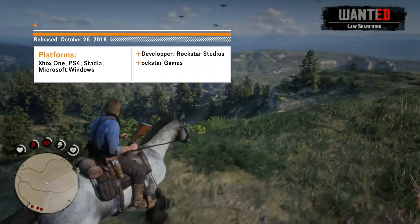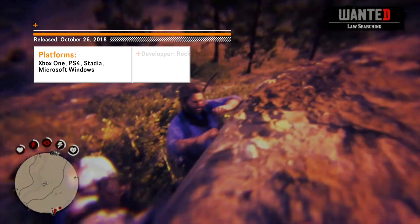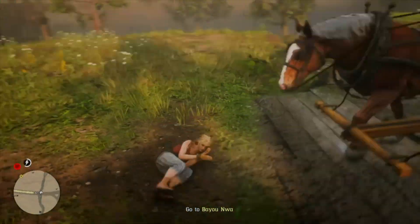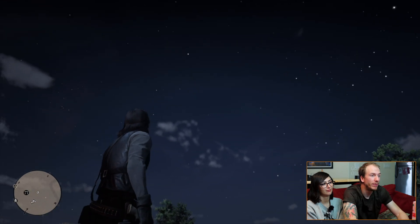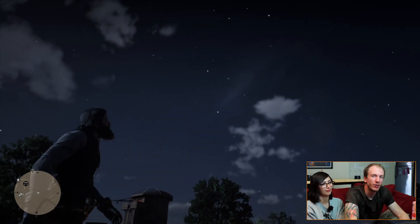The first one is Red Dead Redemption 2. This is a huge open world game where you control a cowboy and, obviously, back then the skies were very dark, so that's perfect. So if we walk around here, we can see the Milky Way and the stars, although they don't seem to really match real life.